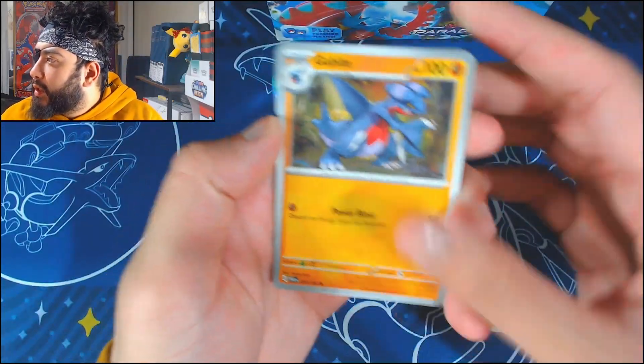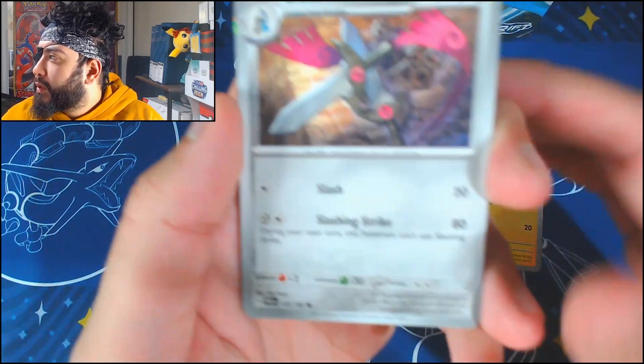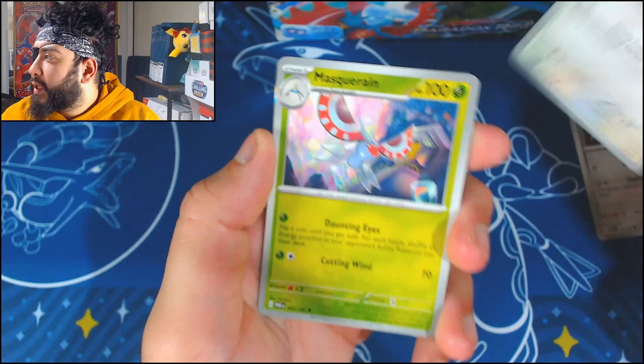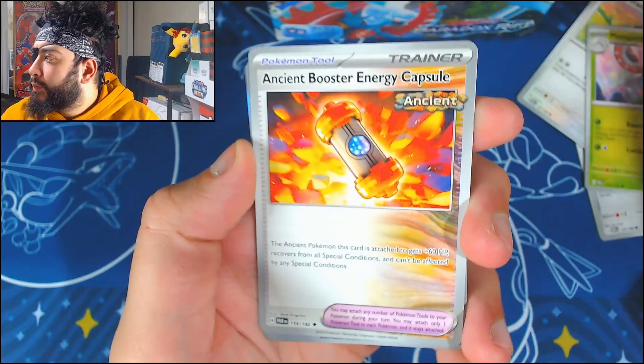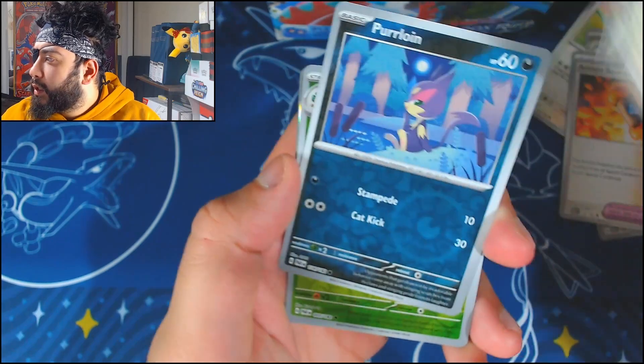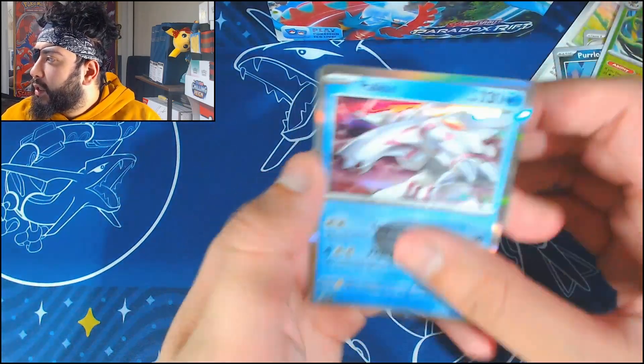Next pack we start with Gabite, Minini, Doublade, Miltank, Masquerain, Ancient Booster Energy Capsule, Cyclazar, Purloin, Simmsage, and Palkia. I can barely pull these packs apart.